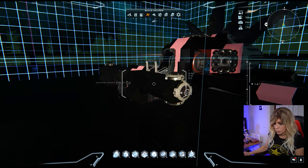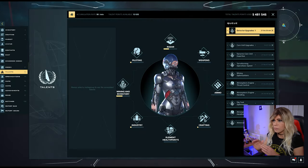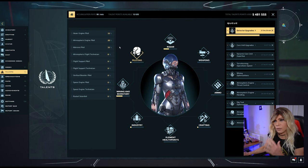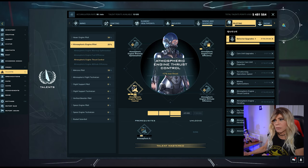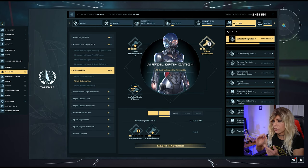Another thing to cover quickly: if we do F2 for piloting skills, the biggest skill you want is atmospheric engine thrust control, which gives you 5% max thrust. Get this to at least level 3. Also look at airfoil optimization — you get a +10% air speed-to-force ratio, meaning the faster you go the more lift you create, and a +20% boost. It's only a few hours of training at most.